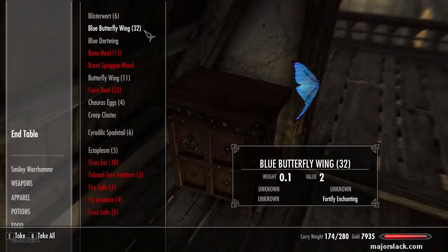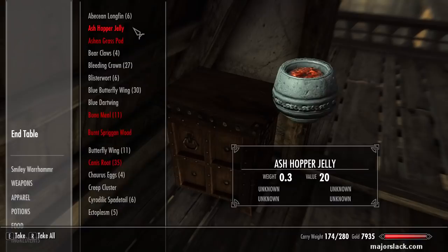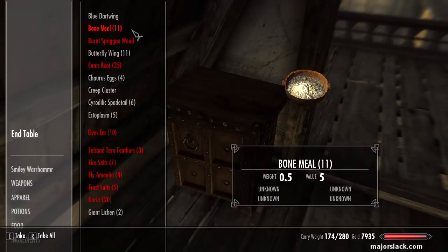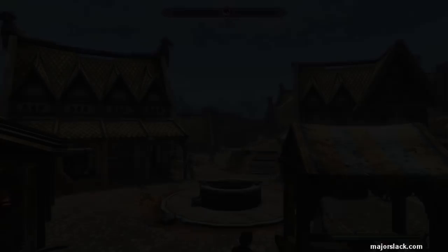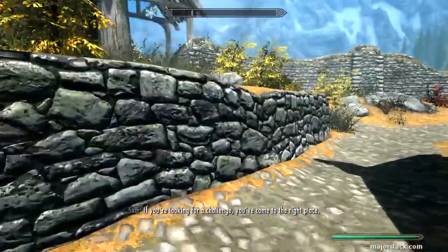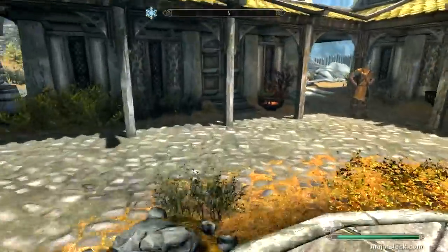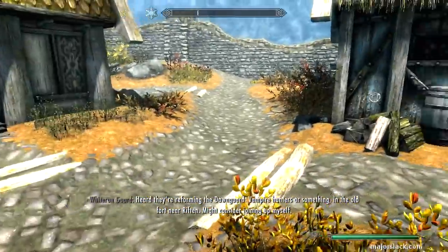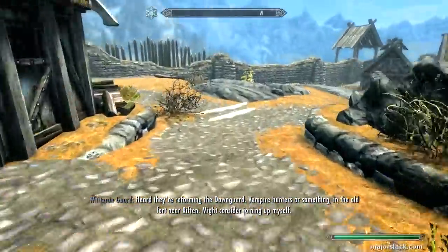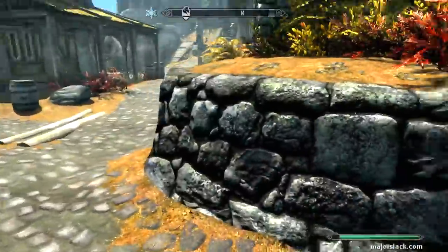The thing jumping out at me right away is dragon's tongue and fly amanita — both ingredients which I would want to save for two-handed potions, but I need the money now. We're just going to sacrifice those. Let me bring one or two blue butterfly wings just in case. Arcadia has some giant's toe and some blue mountain flower. Does anything respawn here? It doesn't look like it — I picked this place clean and I've been back several times, so it's not going to respawn. Okay forget it, that's okay.